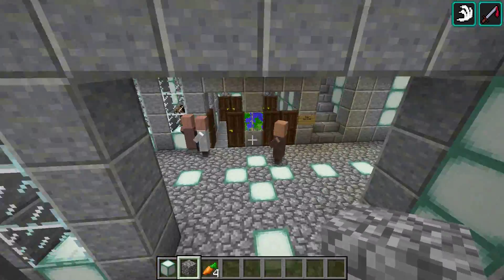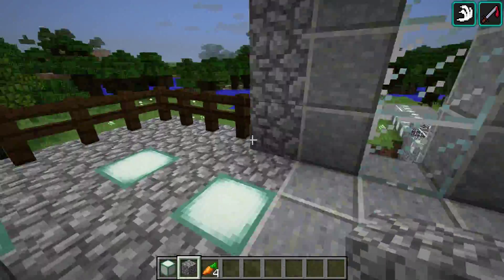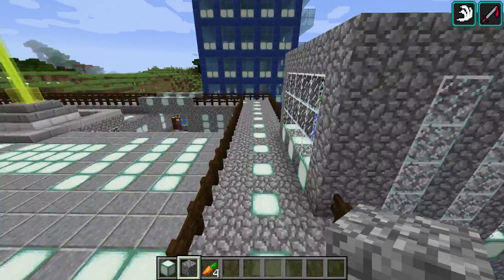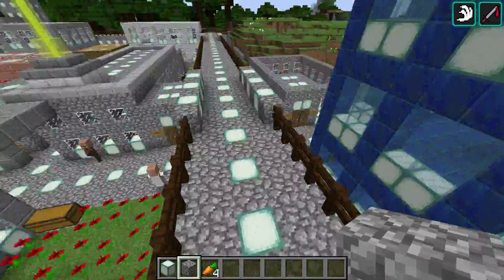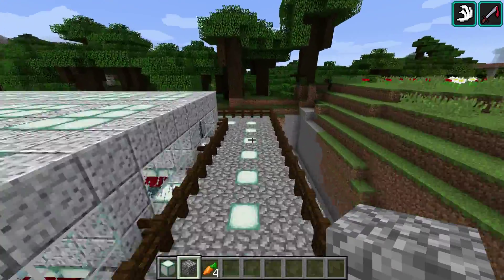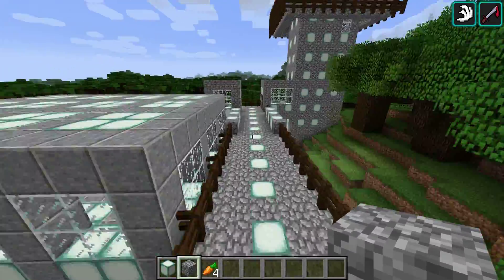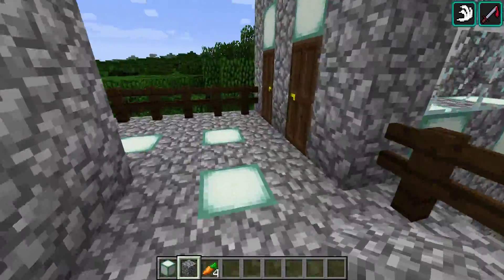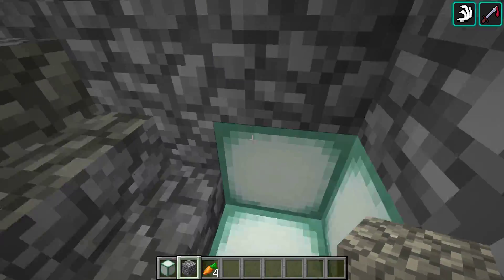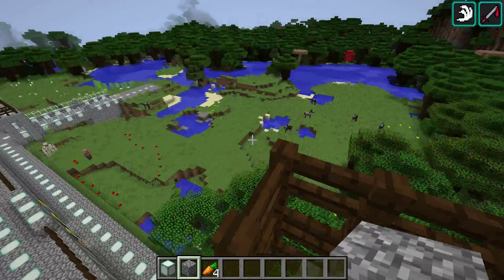I think I'll fly over this part — actually, let's go up the stairs so you can see how you get up on the wall. From here you can go right around the town, and that's my up-to-256-block tower so I can go skydiving. I also have a tower over here, and I've got chests with arrows everywhere, so that way I can shoot at anything that decides to invade the town.